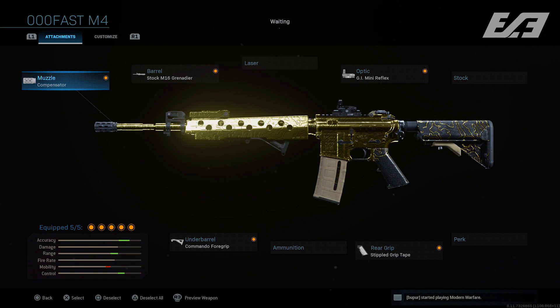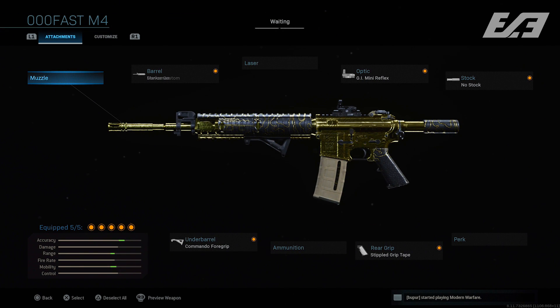A third M4 variation uses the Compensator, M16 Grenadier barrel, GI Mini Reflex, Commando Foregrip, and Stippled Grip Tape. With this loadout you take off the no stock attachment, so you lose a little bit of movement speed and quicker ADS time, but you gain the additions of the compensator, more damage at range from the M16 Grenadier barrel, and the pinpoint precise accuracy of the mini reflex.